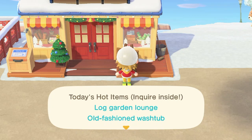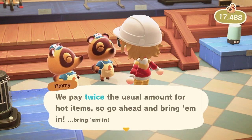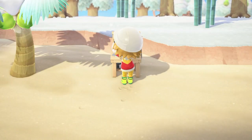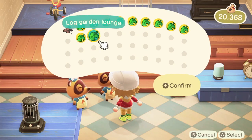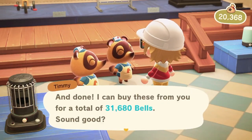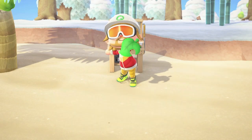Number four: the hot DIY item. Your Nook's Cranny will buy a hot DIY item every day that is completely random, and they will offer you double the usual price for that item. Today the hot item was a log garden lounge, and I just crafted up a bunch of them with spare wood I had in my storage and literally made an easy 30k just by doing that. This method works best if the material is easy to get or you already have it on hand.